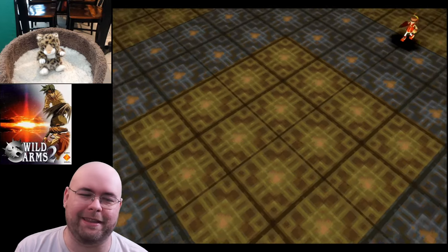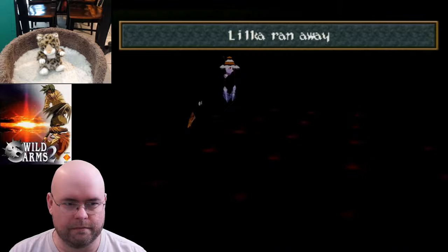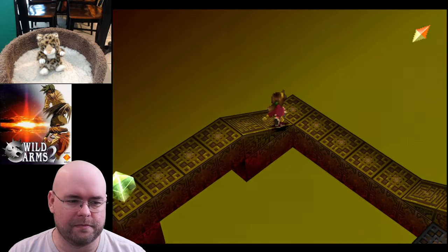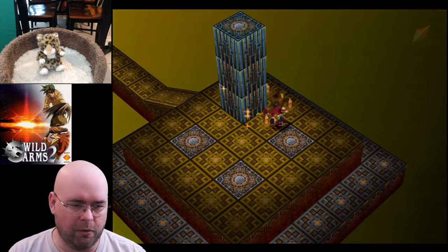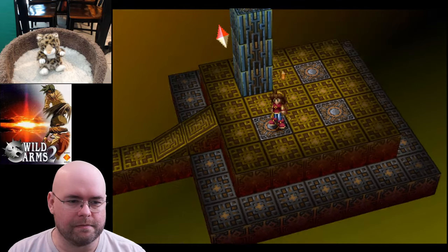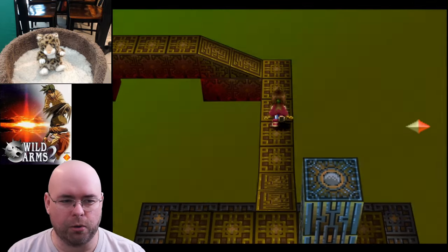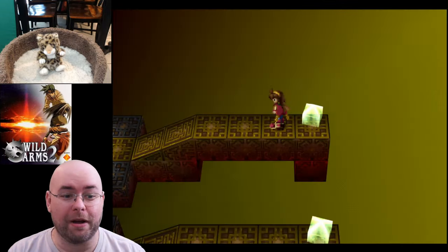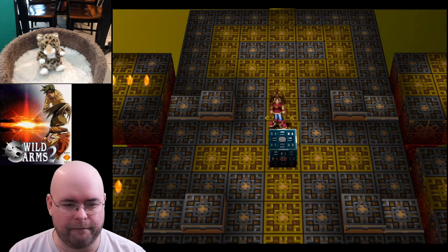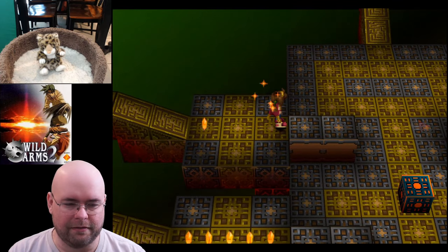Unavoidable battle because I am level one and everything is unavoidable at this point. "What are you, a Goma?" Again, I'm running away from everything until the boss — because I want to minimize XP. The fire rod is my only tool right now, so I don't have a crest rod like the teardrop Cecilia started with in Wild Arms 1. When in doubt, check everything — this is just a tutorial dungeon, there aren't really any items here.